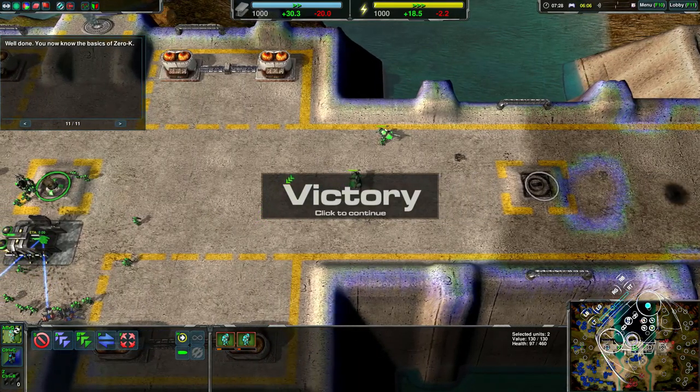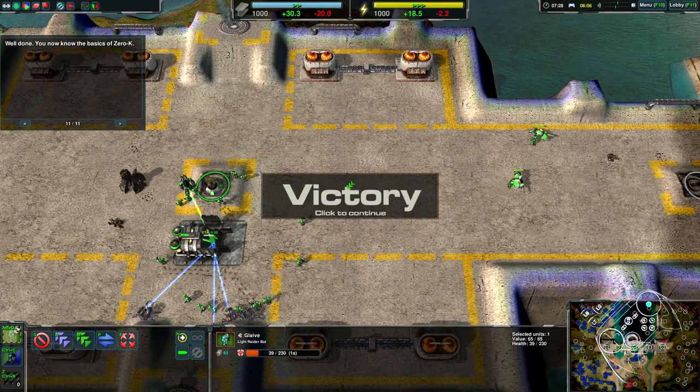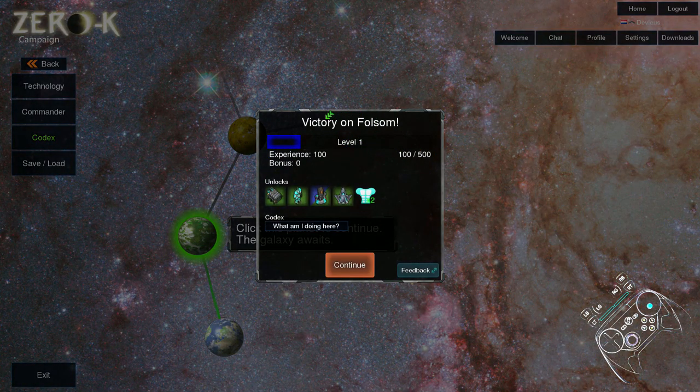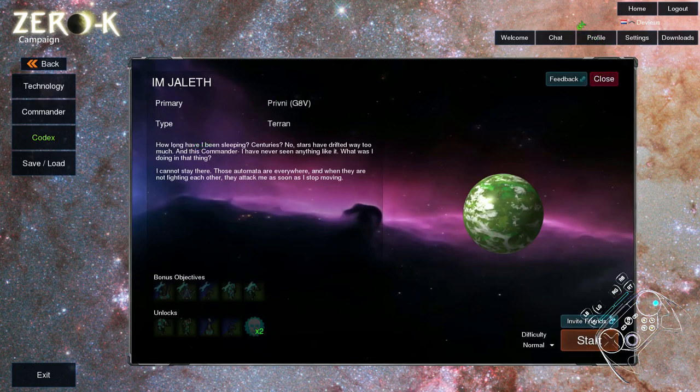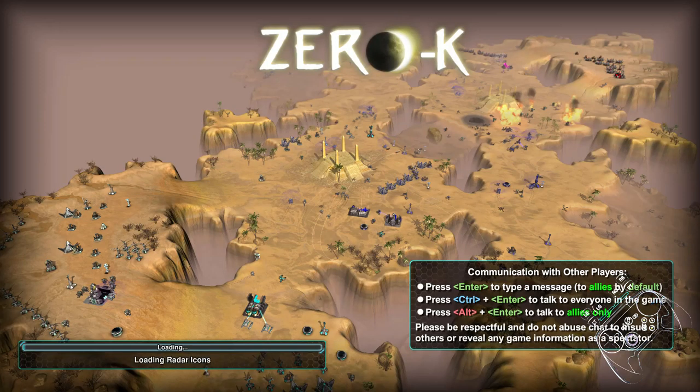Everyone dies — that's what happens with commanders. They don't just die, they explode. That's the basics. I guess there's just a mission-based structure. I'm pretty sure this is not all there is to it. I'm convinced there's flying units as well, maybe naval units, and tanks. And maybe a way to construct knights.